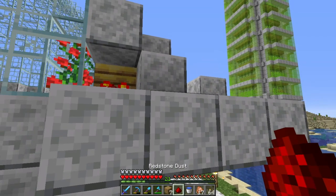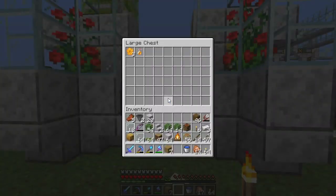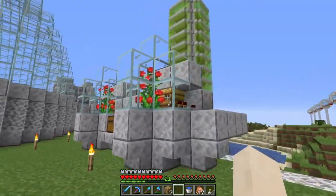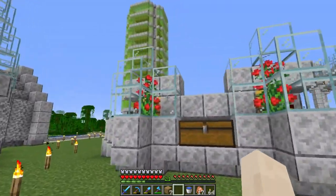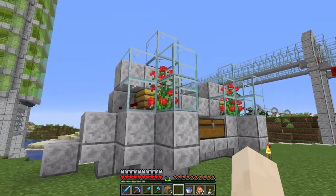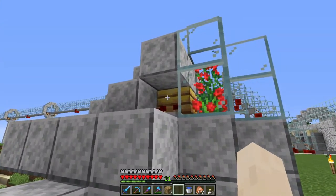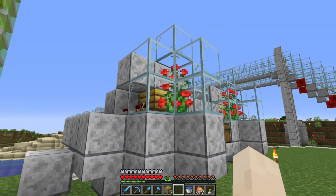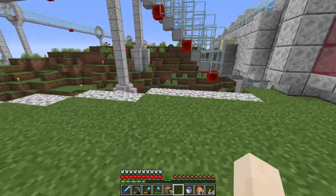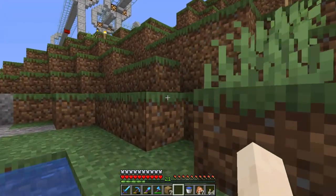I went ahead and did the same design for the honey bottles. Let's trigger it — boom, that should have given us a honey bottle, and perfect, works every time! Now hopefully the bees come out. I haven't seen the bees yet and I'm wondering if the two-tall flower is blocking them, or if they'll come out the side. There's still a lot of testing to be done with this design.